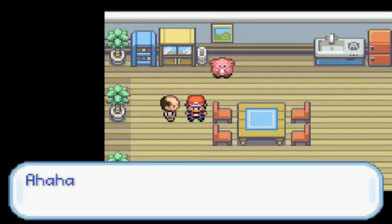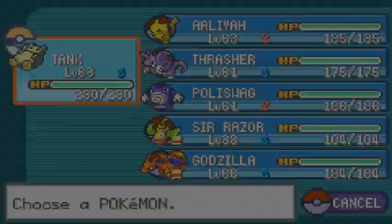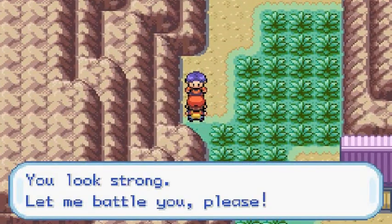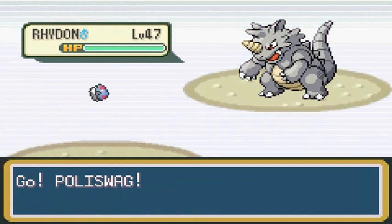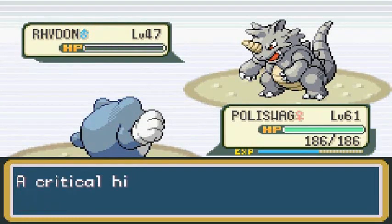We just healed up our Pokemon — that little heal animation dance. Now we're all healed up. If I remember correctly, this next trainer usually starts off with a Rhydon, so I'm going to switch to Poliswag. Let's battle this guy. He says I look strong, so let's go ahead. Another Cool Trainer — and yes, he comes out with his Rhydon just like I said. Surf attack.